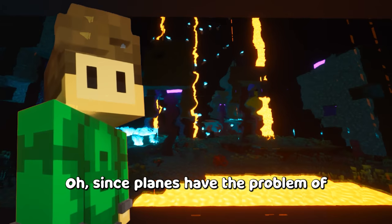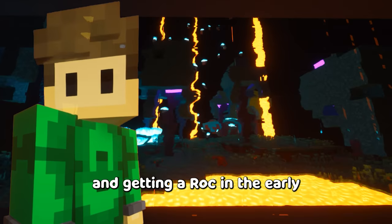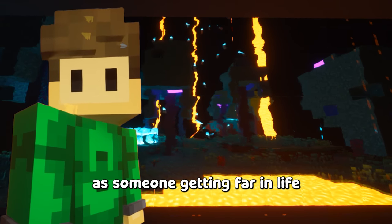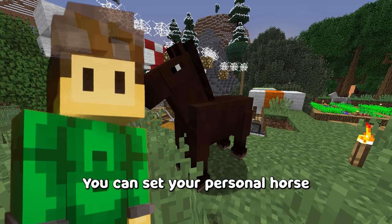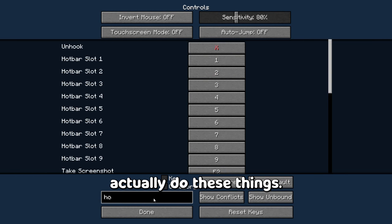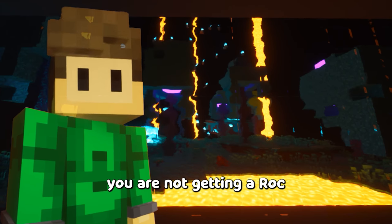Get a load of this guy. Since planes have the problem of not existing in RLcraft, and getting a rock in the early game is now about as likely as someone getting far in life with a degree in art, we can improvise. Horses! You can now set your personal horse once you've tamed it. Refer to your key bindings to find out which button does these things, because trust me, you are not getting a rock anytime soon.